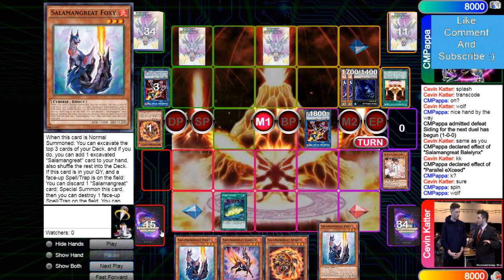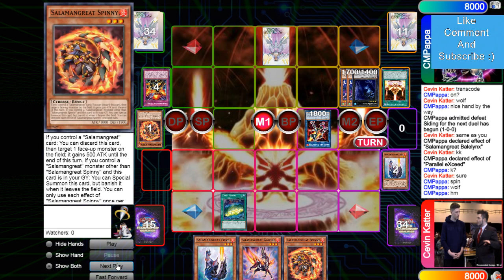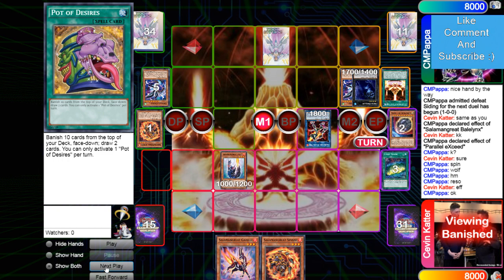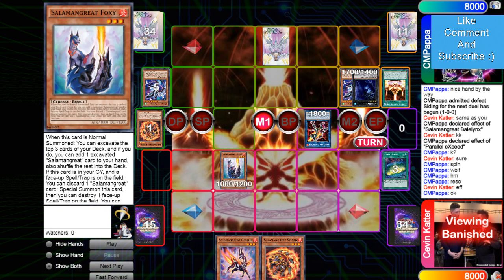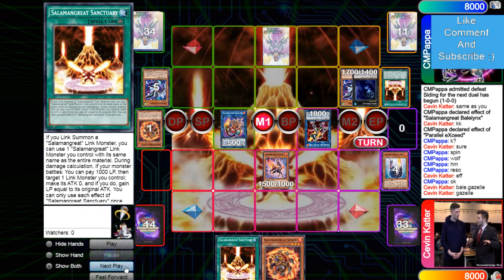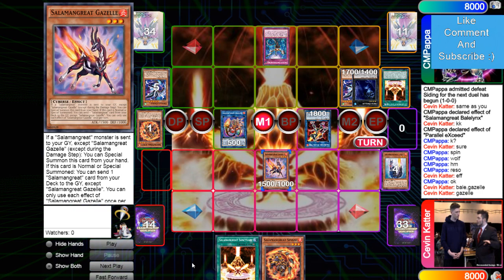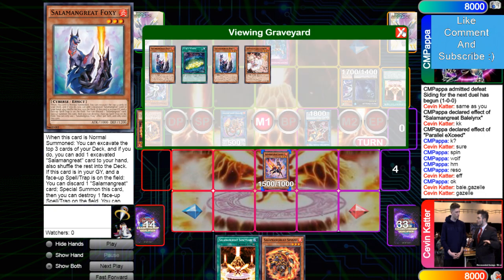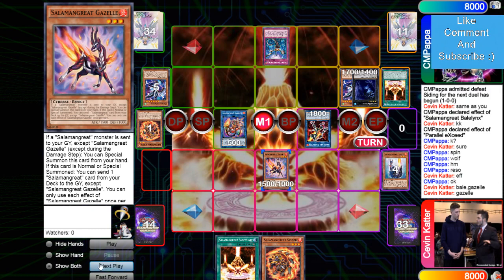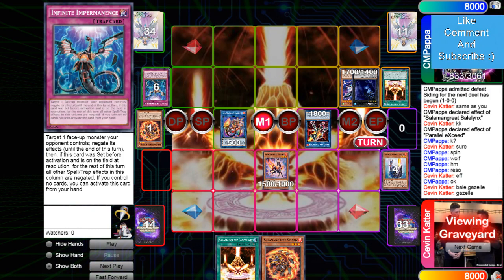Kevin draws Fox — not good. Sign of Mining, get rid of Fox. CMP Roars that. CMP uses Dweller on resolution. Kevin summons Fox but its effect misses — it seems like everyone just misses with Fox since there aren't a whole bunch of Salad cards in the deck anymore, especially when you've opened multiple. Kevin links into Banelings, Banelings with Gazelle adds Sanctuary, and then he Imprims Gazelle — that opens him up badly. You definitely don't do that there because now your opponent can Splash, Transcode, Access Code, pop the whole board, or pop Sanctuary with Wolf and beat over Dweller. That's bad — that puts you in top-deck mode.